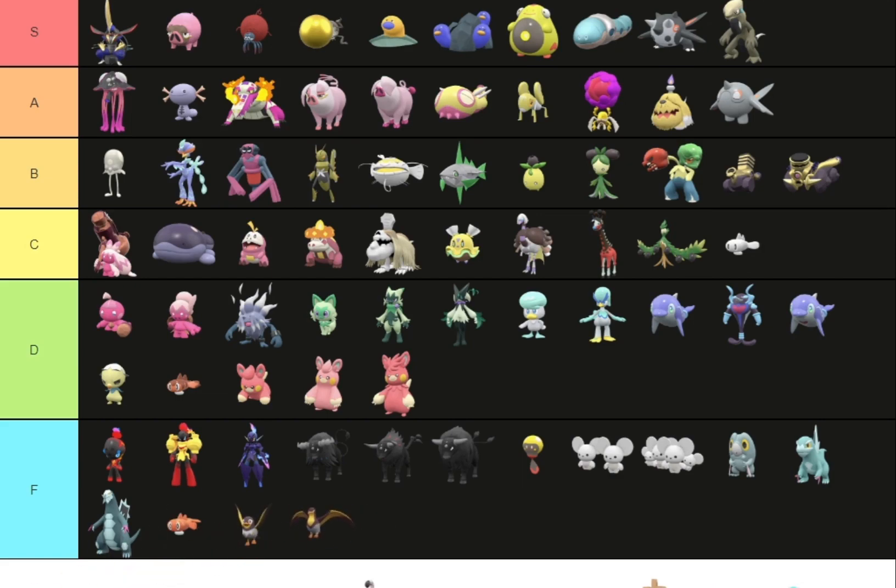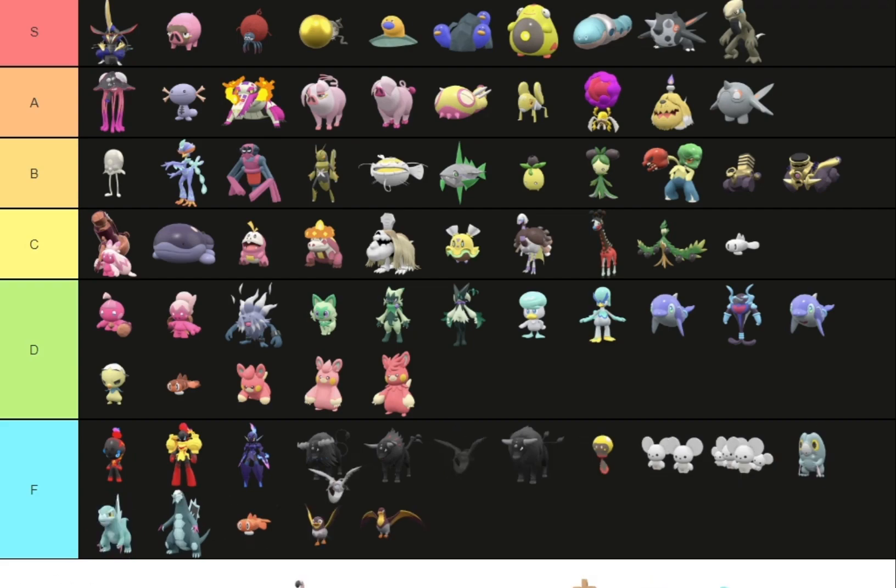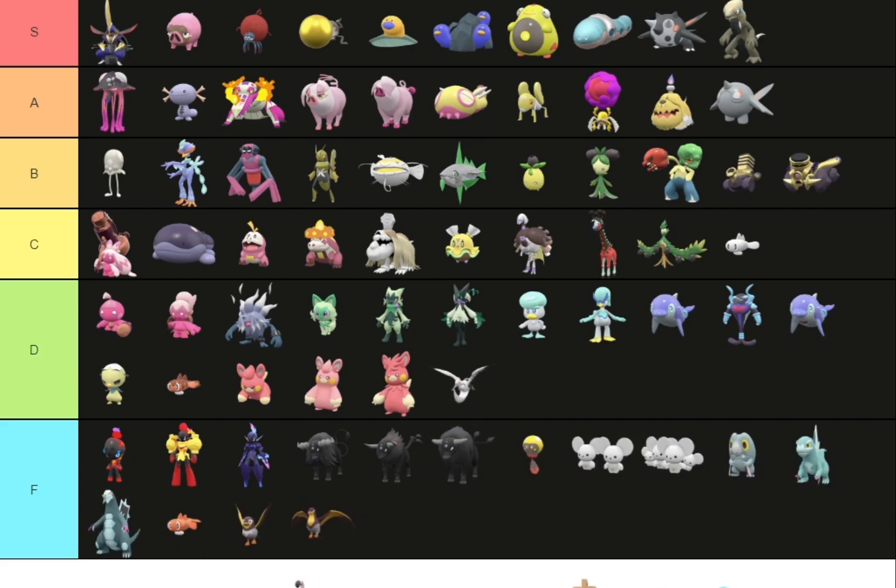These two can go in F tier because I don't see a difference at all — they just look exactly the same. Bombirdier — you can sort of see a difference. It's not a huge difference but at least there's a difference. These things don't even look different — they literally just look a bit lighter. They could at least change the parrot's color.